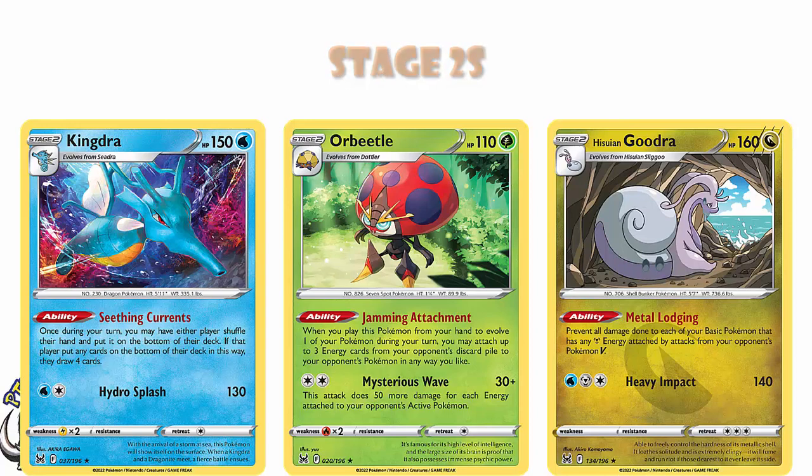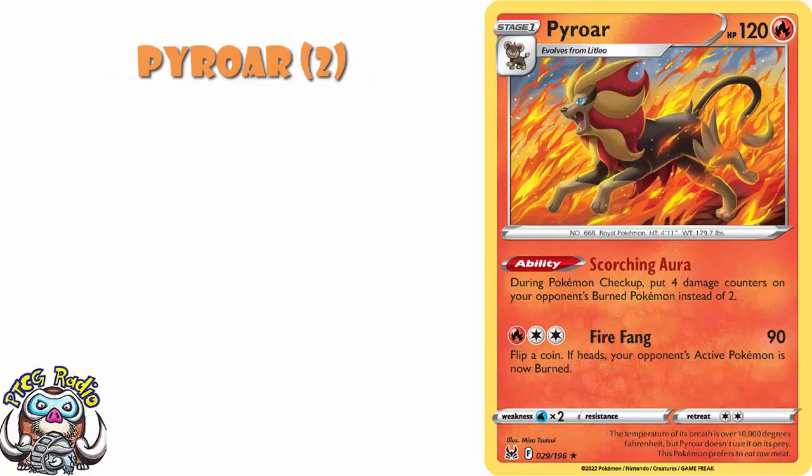Well, we've got Parasect. Parasect's got the ability Lethargy Spores, and what that will do is when you evolve into it, you can make both active Pokemon asleep and poisoned. You'll then hopefully retreat out of it or take advantage of it because you're prepared — it's a really nice ability to hurt your opponent. I think Pyroar is a very nice Pokemon coming in here because during Pokemon Checkup, 4 damage counters go on your opponent's burned Pokemon rather than 2. Any burn deck you play in the future is going to want to play this card.